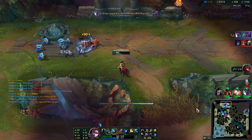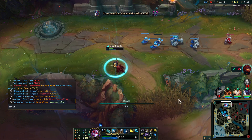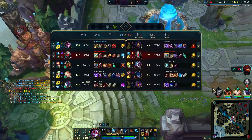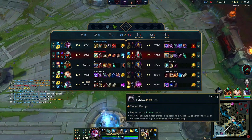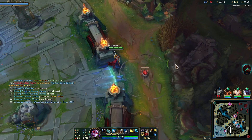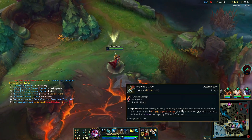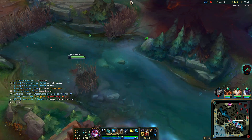We got Infinity Edge! IE ready, Prowler's ready - we just need to crit now. Get a tumble in, hit him with the Q bonus damage, and a juicy crit. We have 278 bonus and 112 bonus - that's 400 extra damage whenever we press Q and auto.